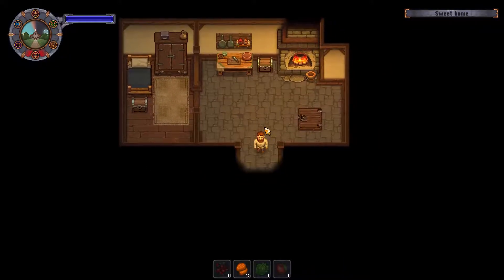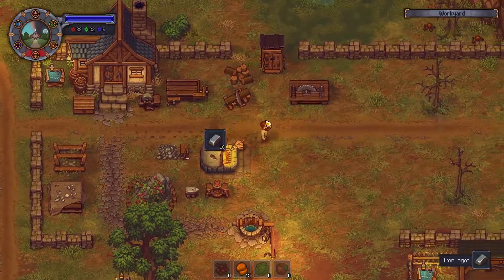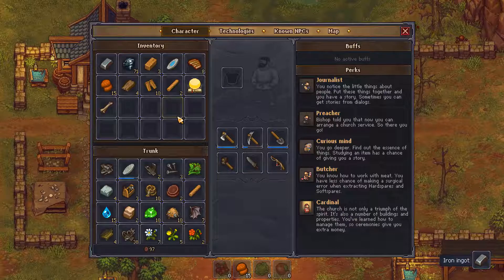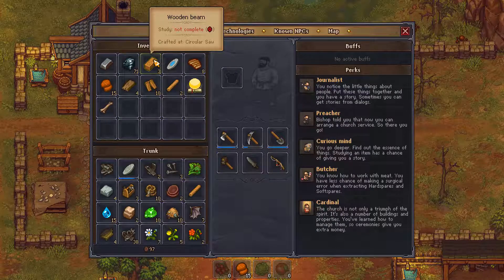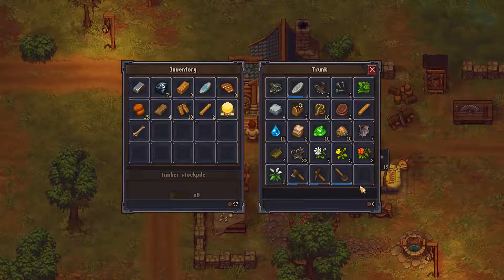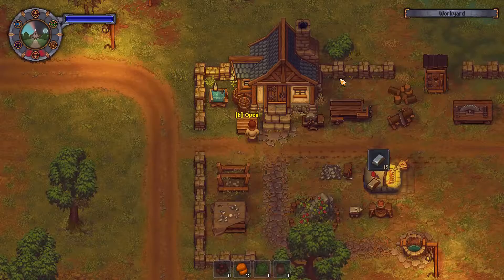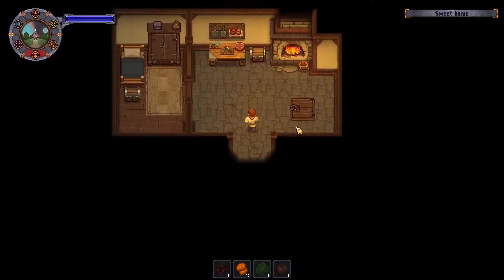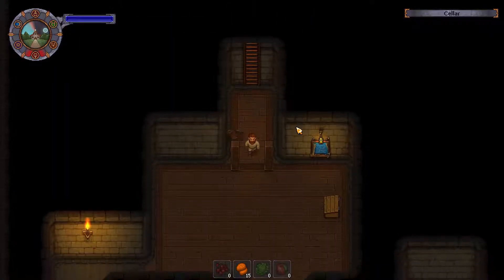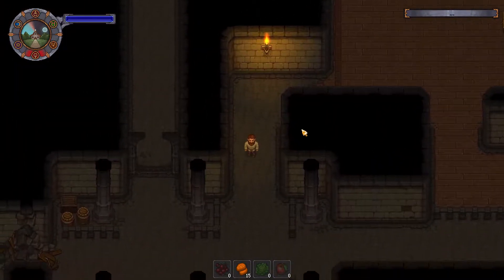Hey all, welcome back to Graveyard Keeper. The big thing now is that we have a circular saw and we have three of these, so we want to work on getting our underground going again. Unfortunately I can't remember what all you need to do that because it's been a little bit, so we want to unlock all this nonsense if we can.